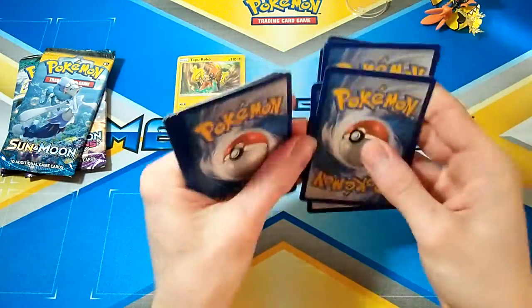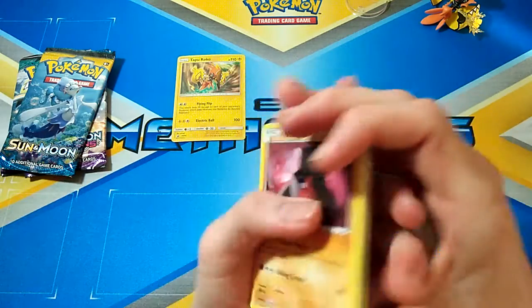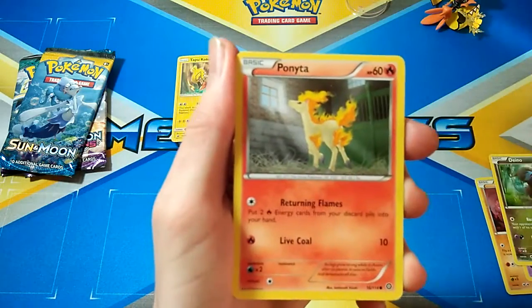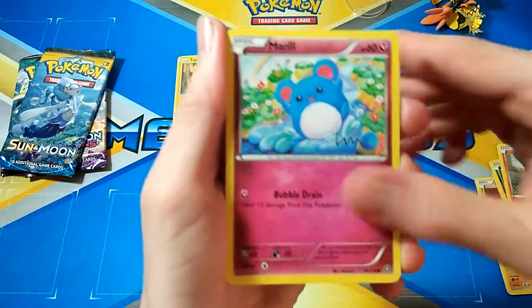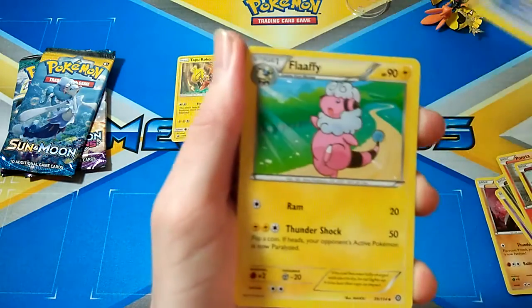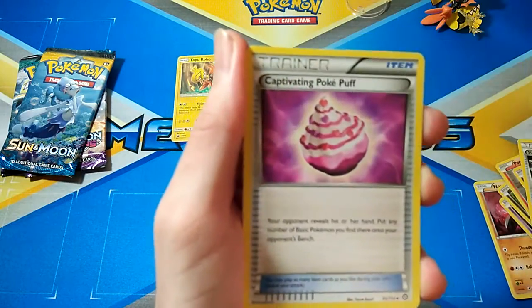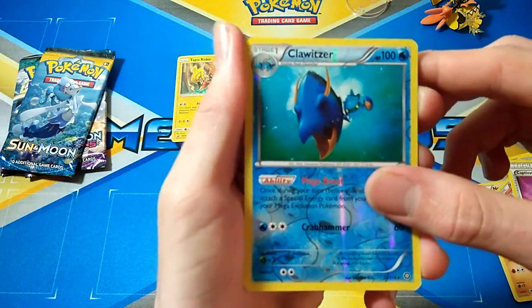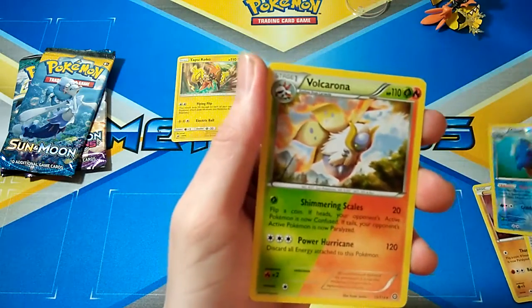One, two — let's get into the first pack of Steam Siege. So we have a Nosepass, Flitwick, Dino, Ponyta, Marill, Steelick Spirit Link, Flappy, Captivating Poké Puff, Kluitsa which is a rare though — too bad — and a Volcarona.